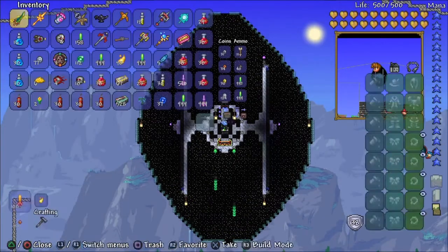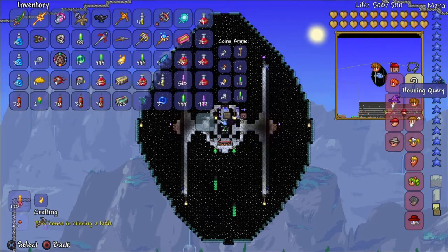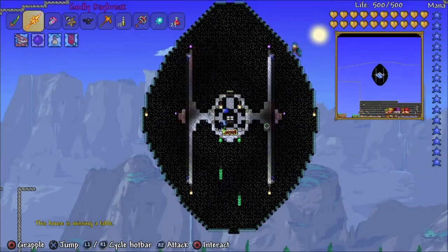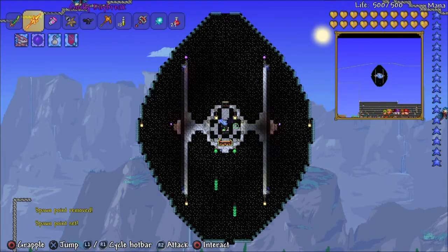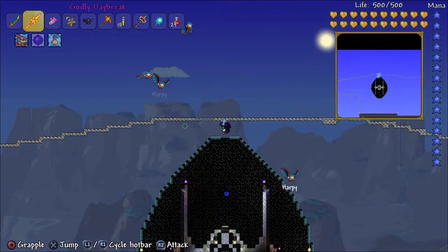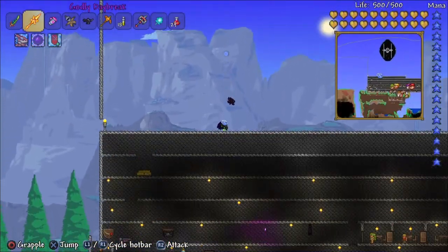It's a little micro build but it is suitable, it is my spawn point, it's actually pretty decent. This house is missing a table - you can make it a valid house, just put little places here and put like a workbench or whatever. You can make an NPC spawn in these, it's great.